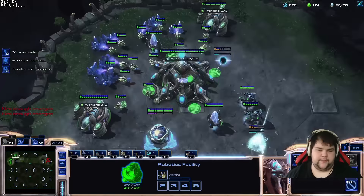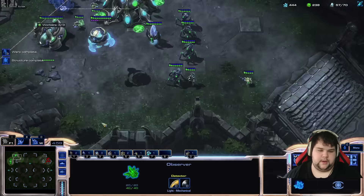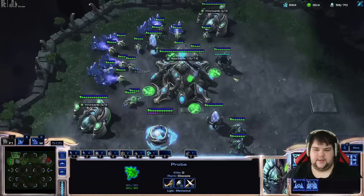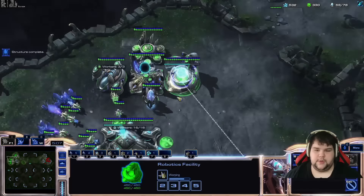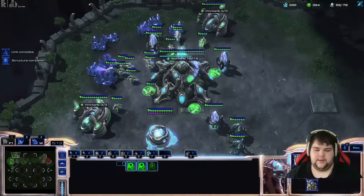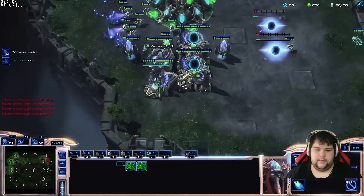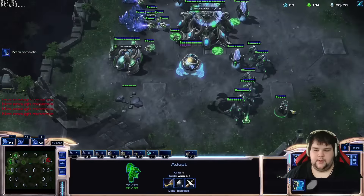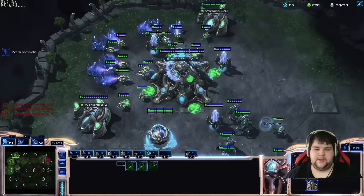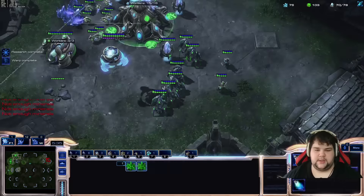I'm getting a third Observer and grabbing the watchtower. Some people have asked what's the best way to beat five rax two base — the best way is to make a lot of units. We're going to add gates and Stalkers and go for an Immortal. Blink, Adept, Immortals. And the follow-up, since we're not super rich on gas, is going to be Disruptors. That's what I feel is best in this situation.